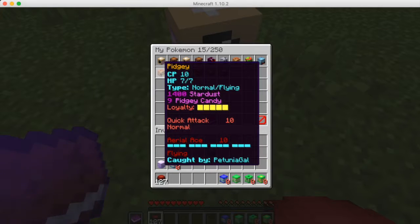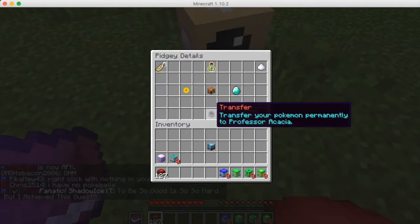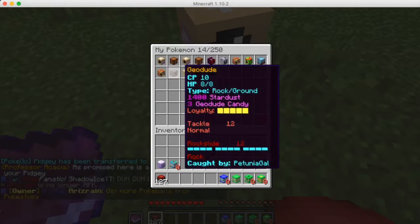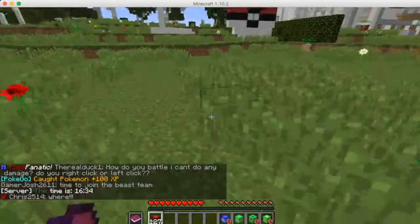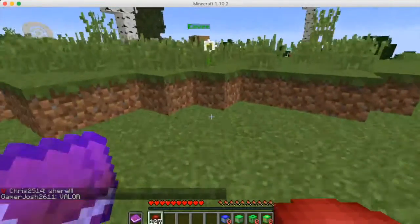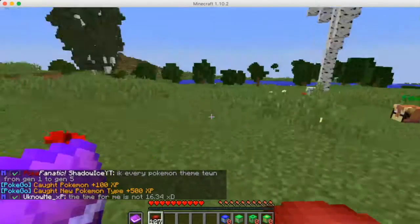Let's look at the Pokemon options: rename, evolve, transfer. I'm going to go ahead and transfer Pidgey — I usually just like to keep two of each because if I keep more than that it clutters up the whole thing. Pidgeys, you'd see them everywhere. And we got ourselves a first Eevee! I like Eevee, Eevee's cool.